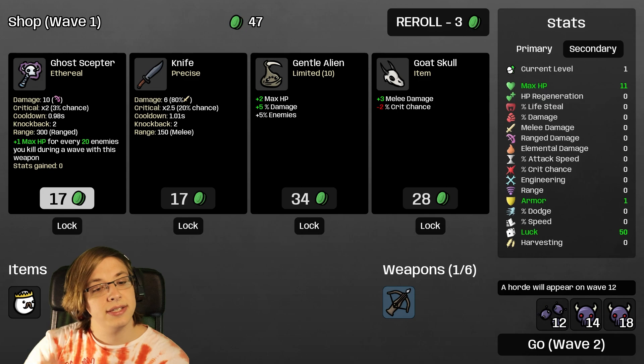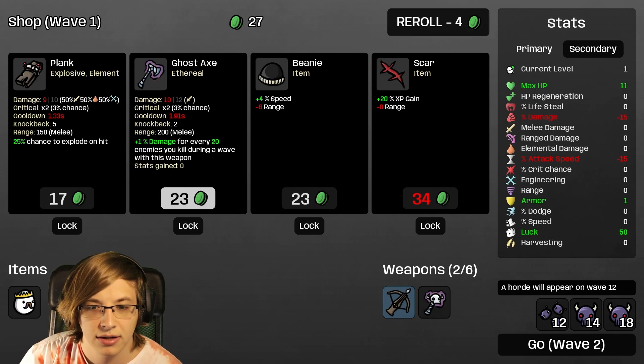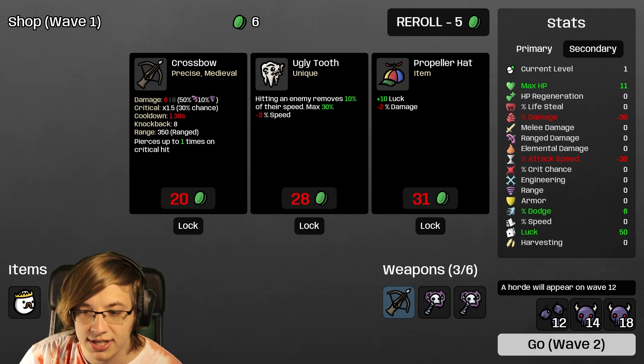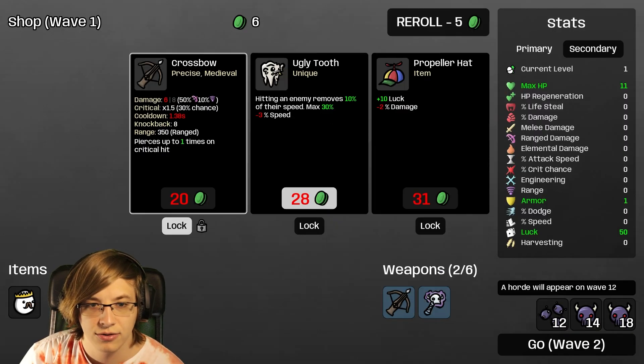Ghost Scepter - I'll take a ranged weapon if it's just a ranged weapon. I'm going to upgrade the Ghost Scepter so I don't have a common - that's great. Maybe we start grinding out some max HP. There's a crossbow.